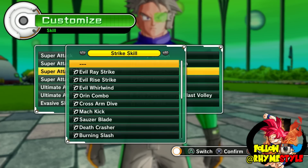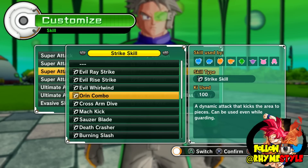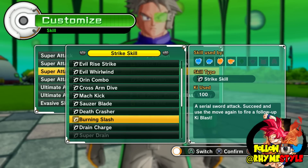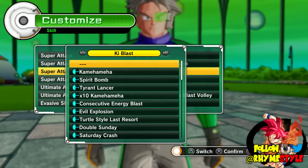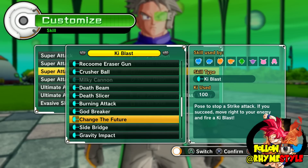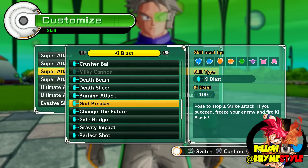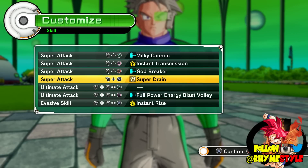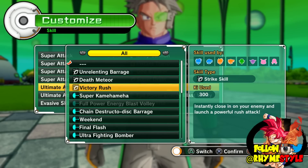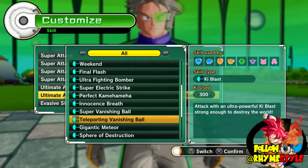I'll change maximum ki charge to this — it's a move I've been wanting to use. Not burning slash, but the other move — shining slash. Oh, I don't think I unlocked it, I only have burning slash. You can't use sword attacks with other races specifically — you can only use them with the humanoid races like Saiyans and humans. Godbreaker instead of ki charge. For ultimate attacks, how about Victory Rush because it looks cool. And I have Super Vegeta — I feel like I should play with Super Vegeta, so I'll change this to Super Electric Strike.